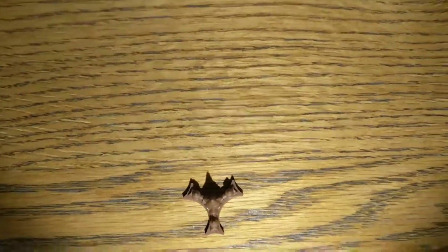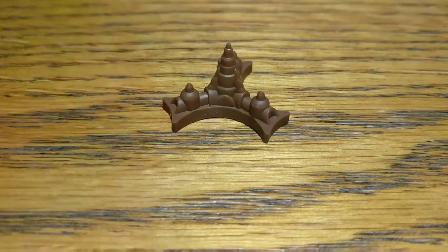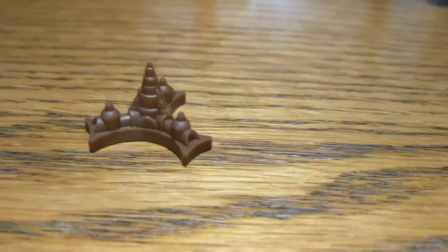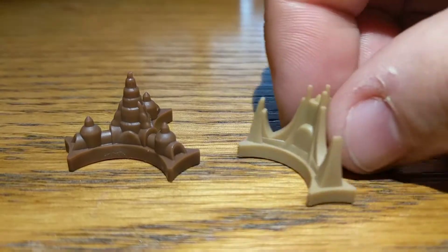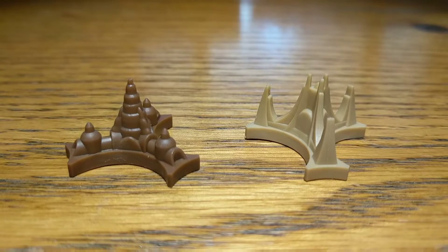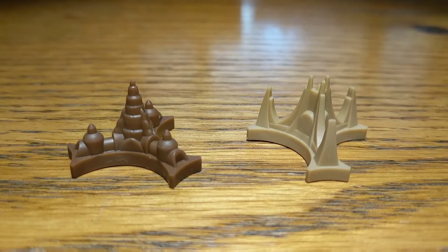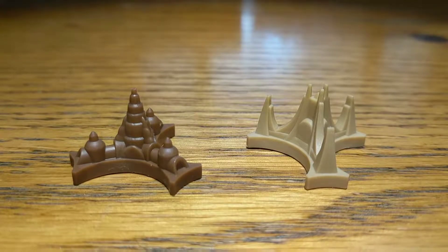First, here are the Ferengi components. This is the Ferengi control node, and here is the Cardassian control node. You can see they are both quite distinct — the Ferengi one is quite dark brown and the Cardassian one is quite a light brown color.